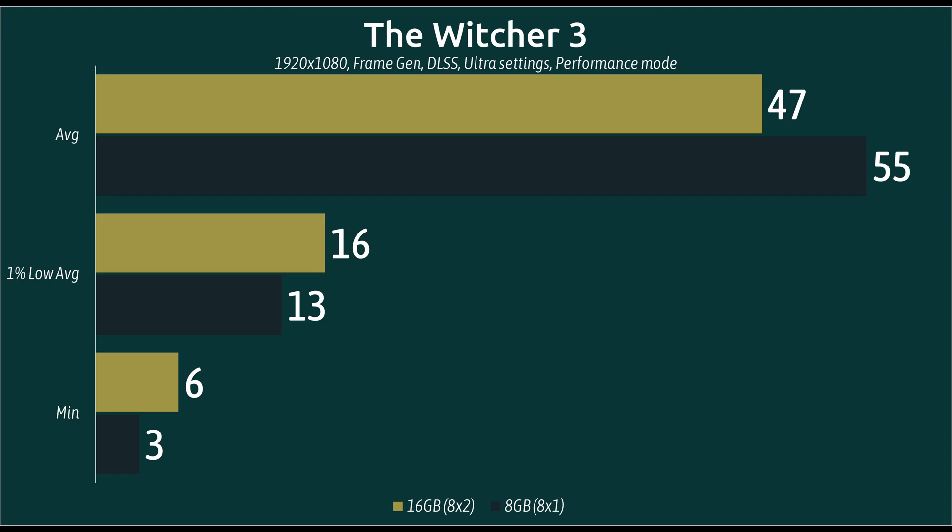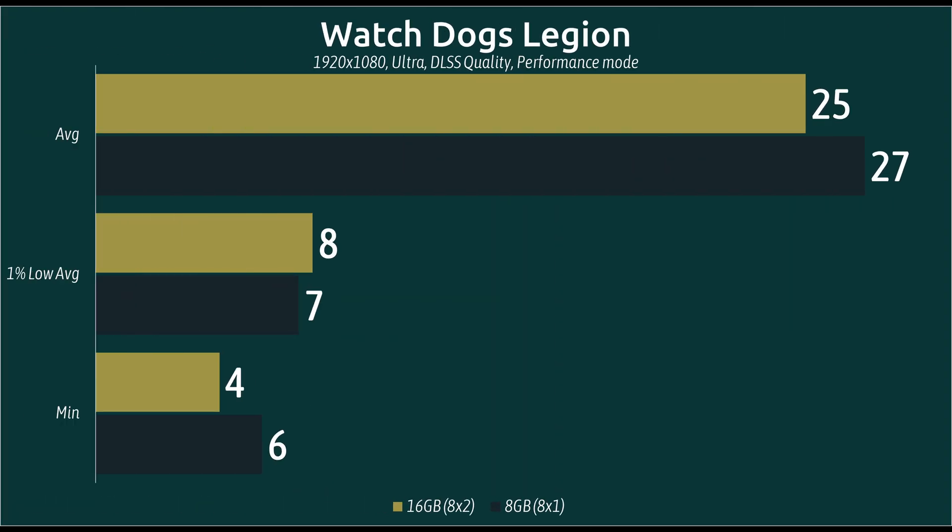In The Witcher 3, it's a similar story to Shadow of the Tomb Raider — a slight recession in average frame rates, but we do get a nice boost to 1% lows and minimum frame rates. So it's keeping broadly in line with the overall trend seen across these benchmarks.